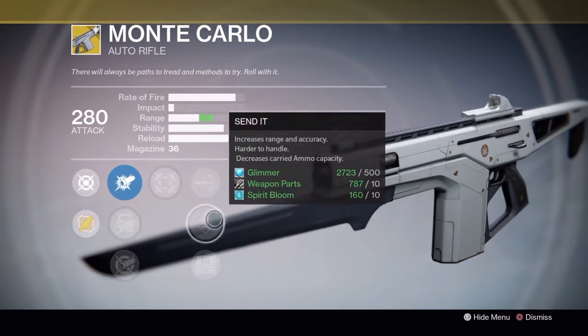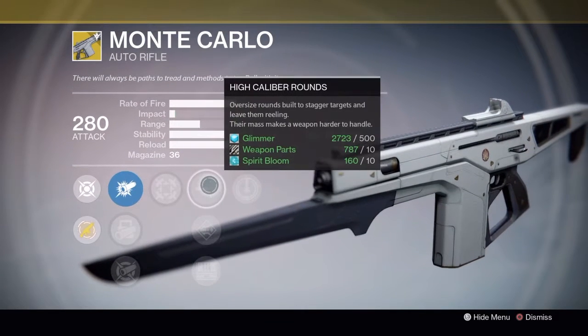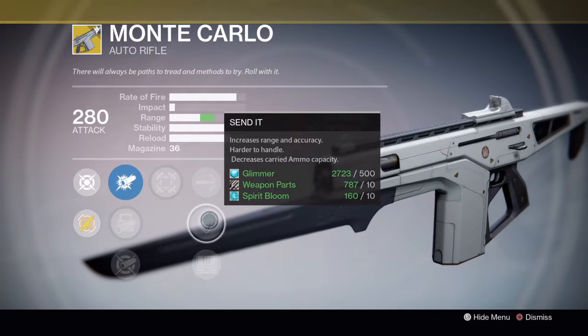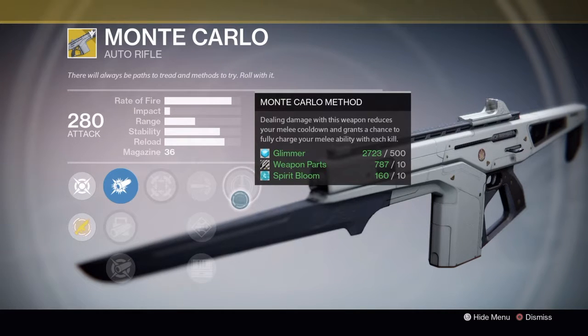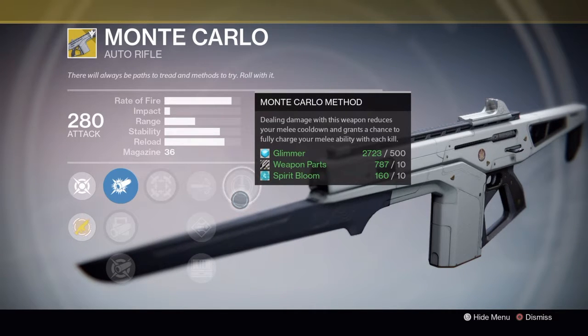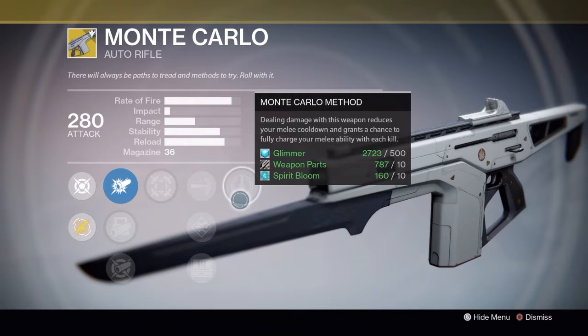Get that range going because that's mostly what matters right now. Who cares about Field Scout or High Caliber Rounds — Rangefinder or Send It is going to be the one you want. The main bonus perk: dealing damage with this weapon reduces your melee countdown and grants a chance to fully charge your melee ability with each kill.